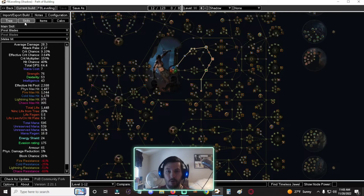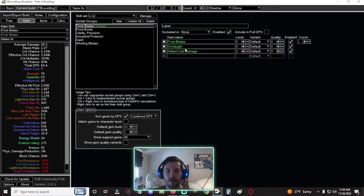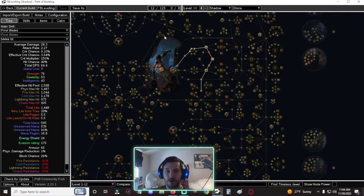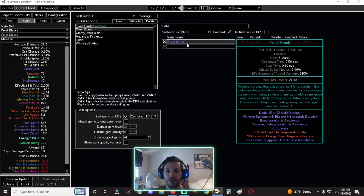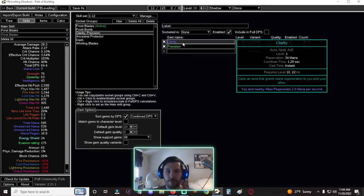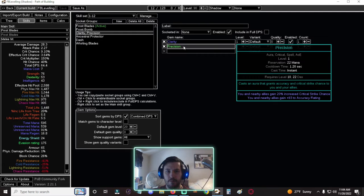I want to say — since I've worked on this a lot and it's probably my favorite build ever — I will be updating this for future patches, so subscribe if you want to see that. For gem links, you want a three-green link right away: Frost Blades, Onslaught, Added Cold. I'm using Frost Bomb for exposure, which is also good early on since we're going through elemental damage nodes. Frost Bomb does significant damage early and can clear squids and skeletons in the opening areas.